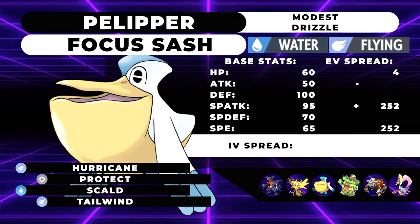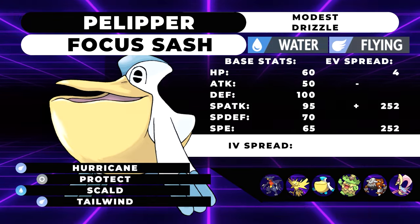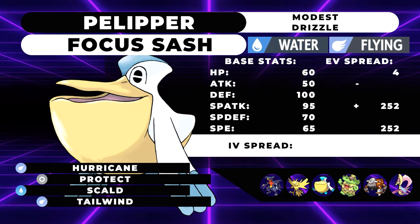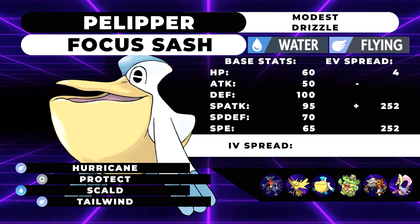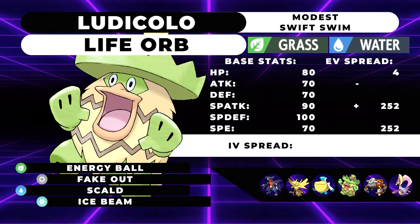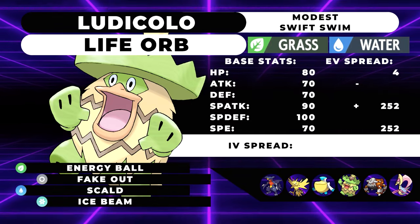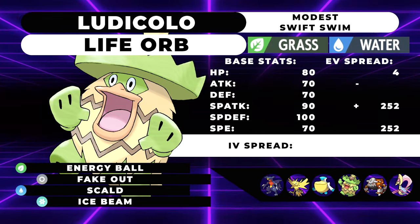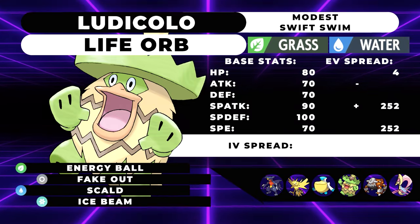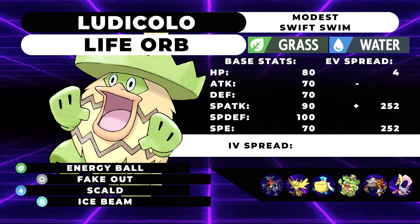Our next Pokemon is going to be our Drizzle Pelipper with a Focus Sash, Hurricane, Scald, Protect, and Tailwind — 4 HP, max Special Attack, max Speed. This guy is going to be our speed control but also our rain setter. Its partner in crime is going to be Ludicolo — you'll never see these guys apart. Ludicolo will be running Life Orb, Swift Swim, Fake Out, Ice Beam, Energy Ball, and Scald, with max Speed, max Special Attack, and a Modest nature. Under rain, Ludicolo not only gets a 50% boost to its Scald, but it also gets double speed because of Swift Swim. When you combo that with a Life Orb, it's got mad damage output. Between Pelipper and Ludicolo, they have pretty insane coverage — you'll be able to deal with a lot of things and just deal insane damage.